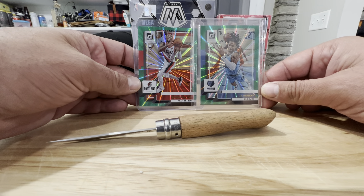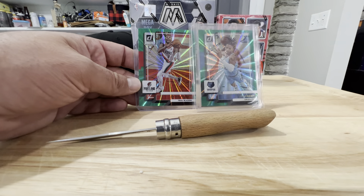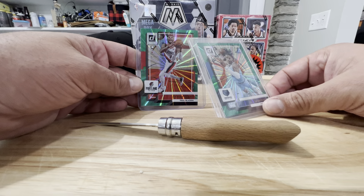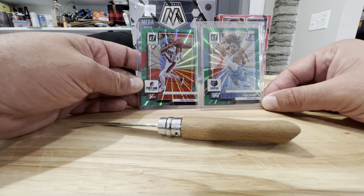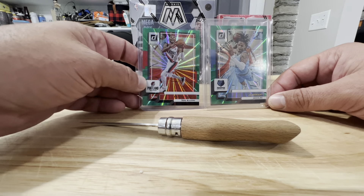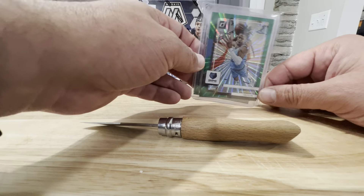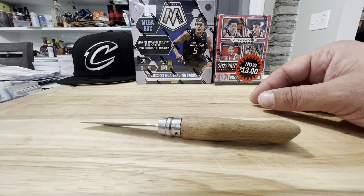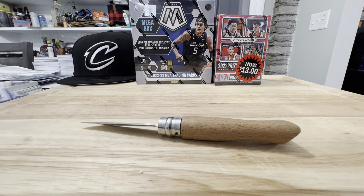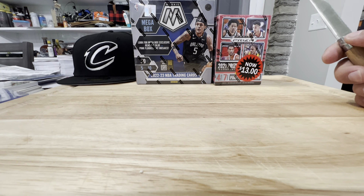The Ja Morant was around $9 for a buy-it-now or make-offer. I watched it and they offered a buck or two off, so I picked that up. The others are usually $2 shipped. If you see cards you like and don't want to pay full price, make an offer — usually it'll get you free shipping. Or just watch it for a while; if it doesn't sell, usually they'll offer you a discount.